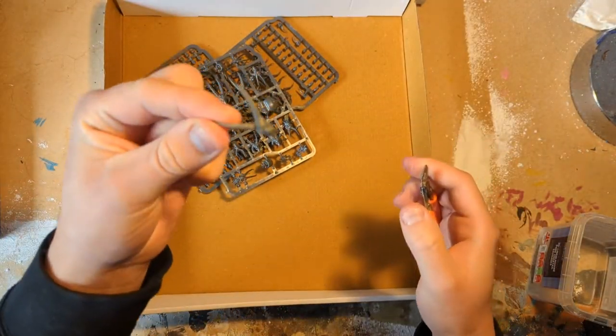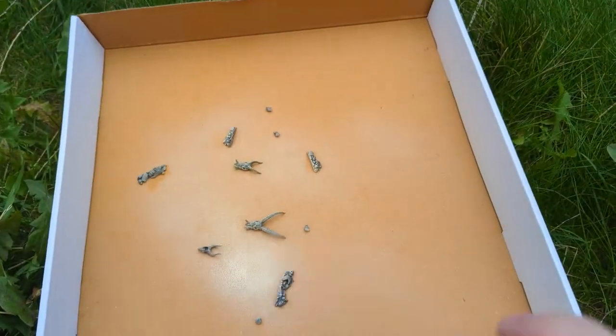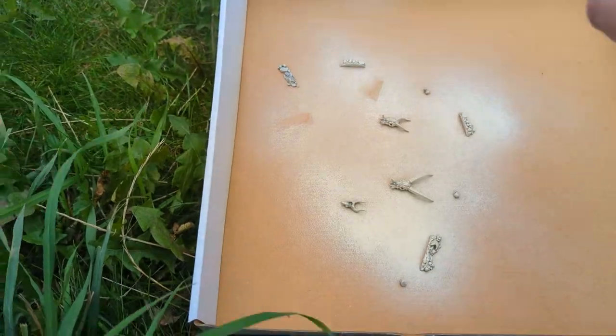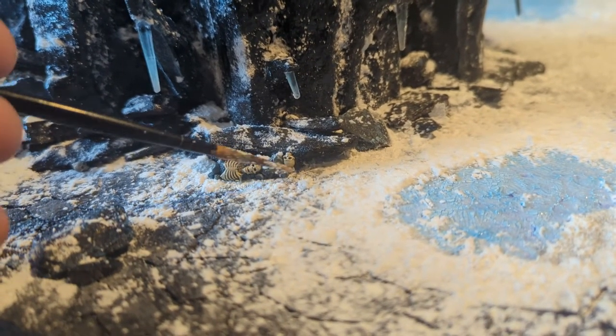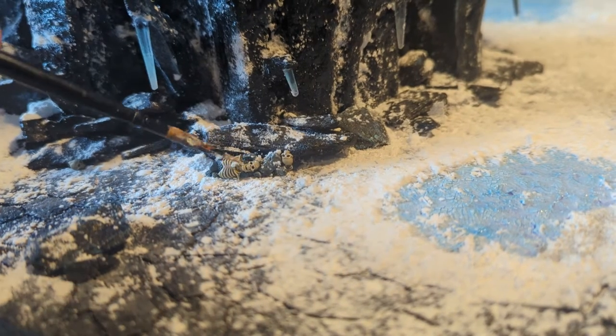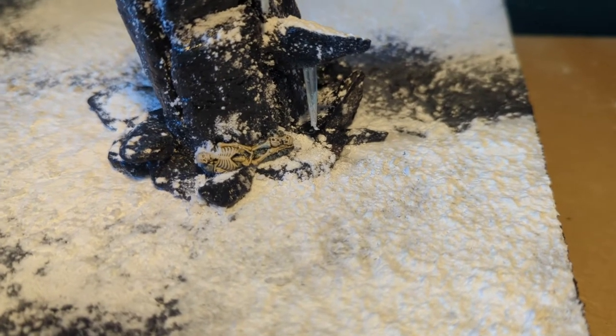The last thing to do was add some of the Snow Troll's previous victims. I used some skeletons from the Dol Guldur ruins set and some of the less human bones from the Games Workshop skulls set. I sprayed them with Wraithbone, painted them with Skeleton Horde contrast, stuck them into place and added a little snow. They really do add a lot of character.